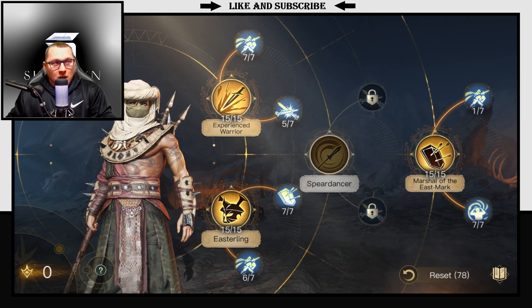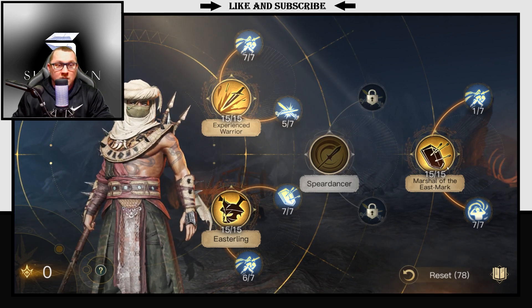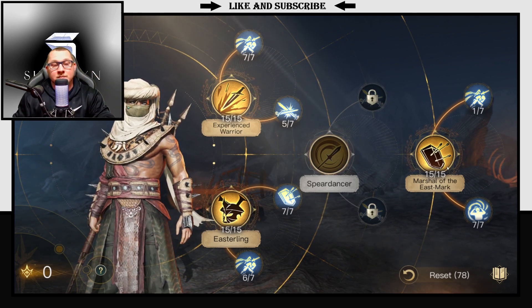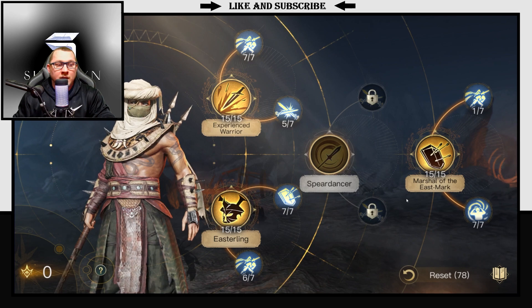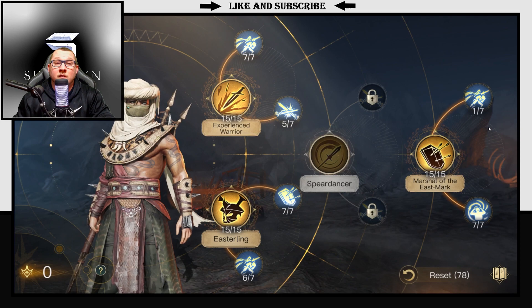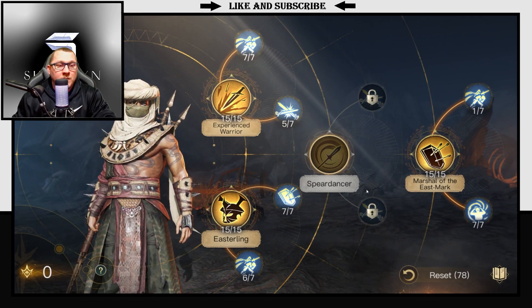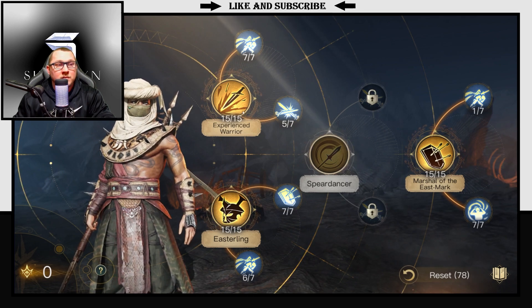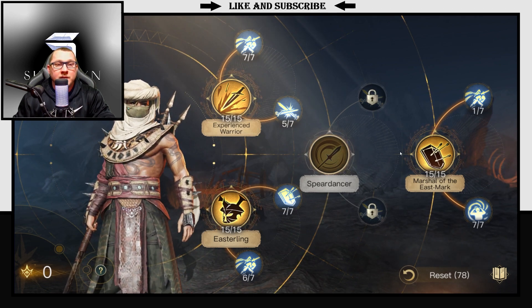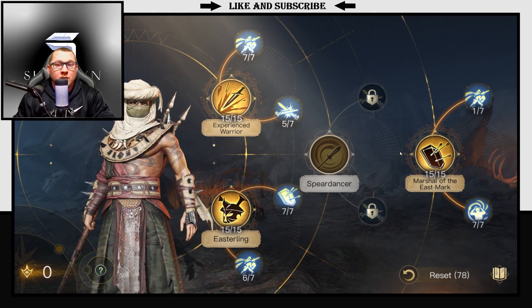Outside of that, that's pretty much it. Your priority order is Marshal of the East Mark first as you're leveling up, then Easterling and Experienced Warrior, making sure you do the side trees for each one as you level up as well. It's a simple build — nothing to it. Higher respect is going to be better, and the reports I'm going to show you are from a respect 25 Khaldun.